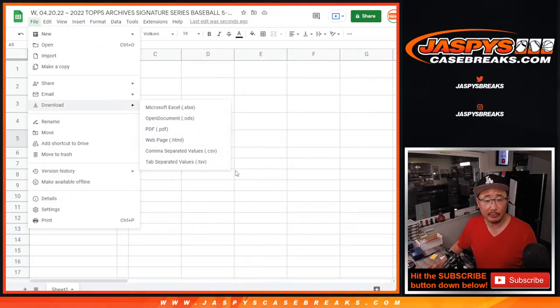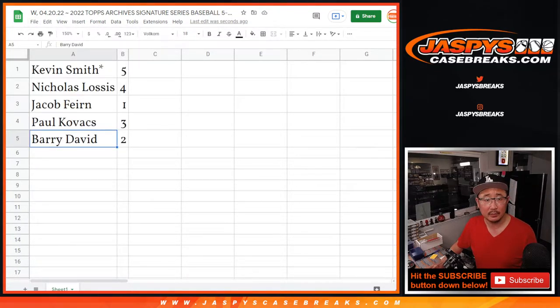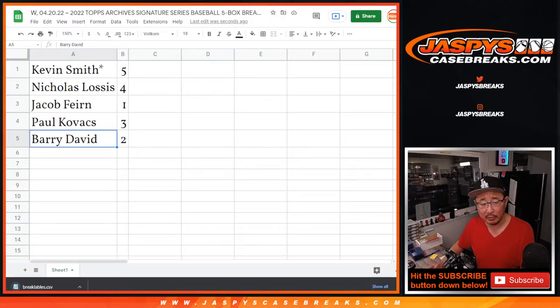I'm going to print labels for this right quick, so stand by. If you're watching the replay of this video, you can fast forward through this part. This is five box random box break number three.